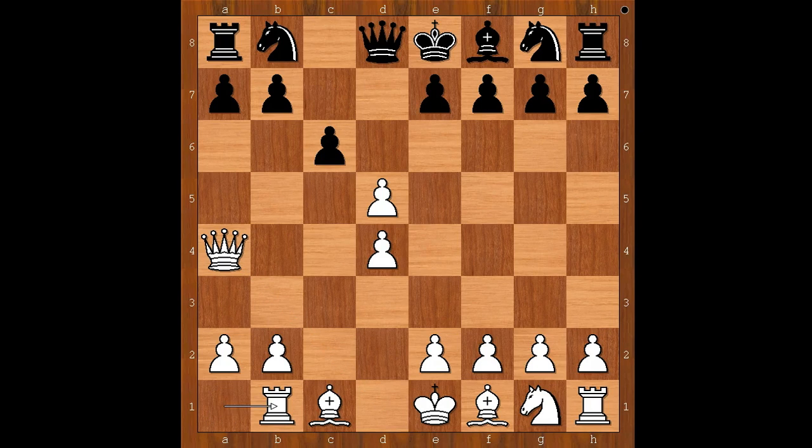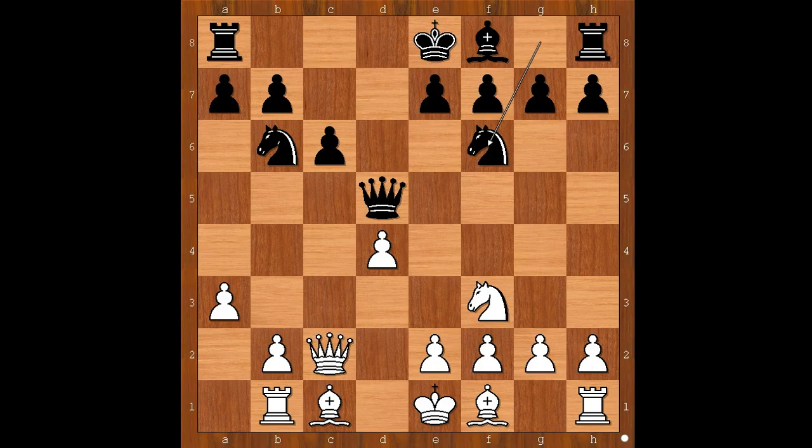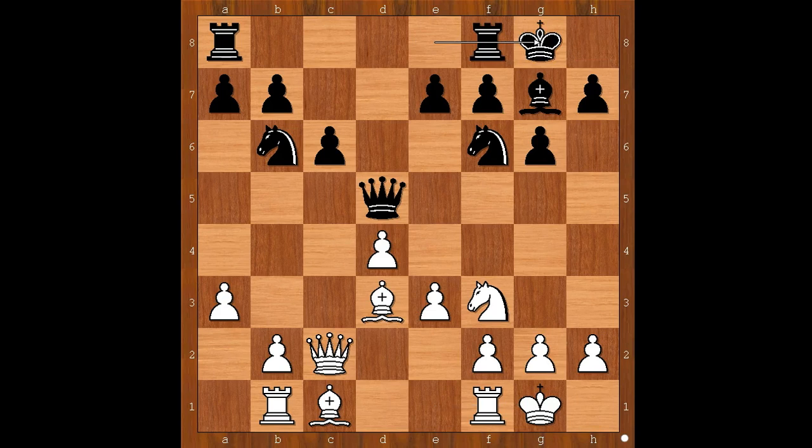c6, rook takes on b1. Queen takes on d5. Knight to f3, knight to d7, a3, knight to b6 — attacking the queen. Kasparov played queen to c2. Knight to f6, e3, g6, bishop to d3, bishop to g7. And both players castled kingside.